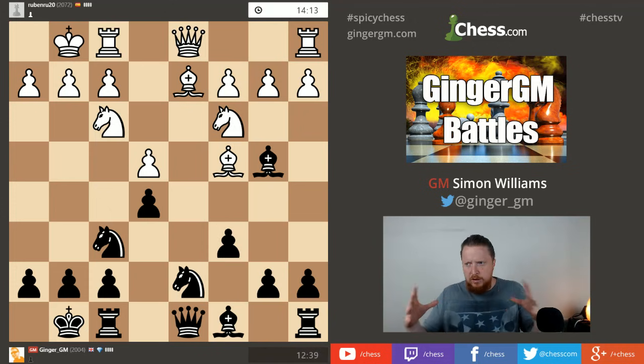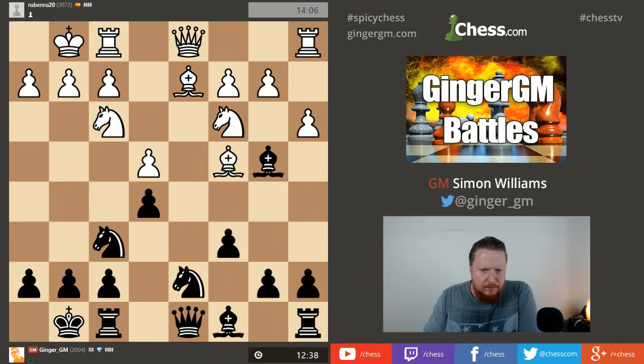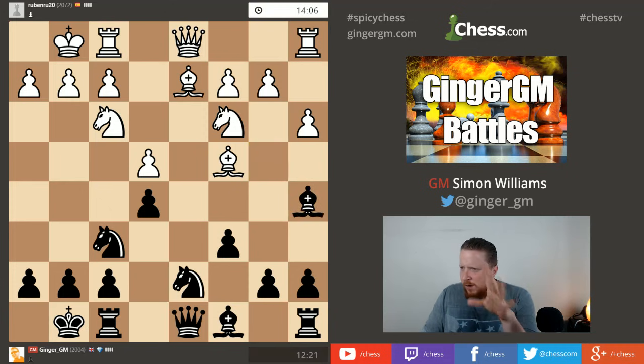C6 controls a very good central square - I don't want my opponent's pieces coming there. My bishop can drop back to c7 if attacked. I either take on c3 and grab the pawn, which looks interesting but gets simplified, or I play it very solid by putting the bishop back on c7 first. I'm not in the mood for much calculation so I'll keep it solid.